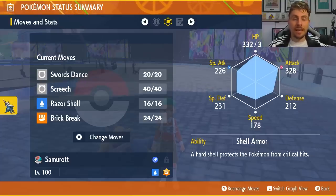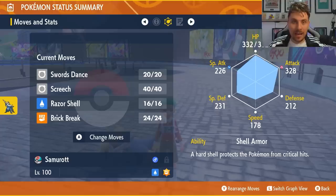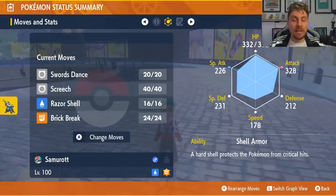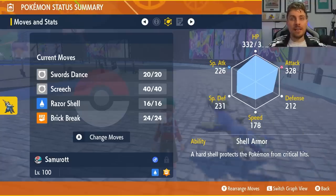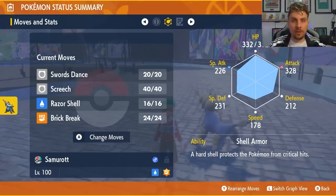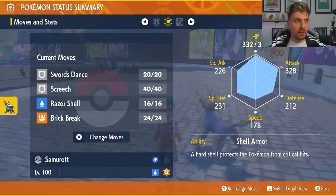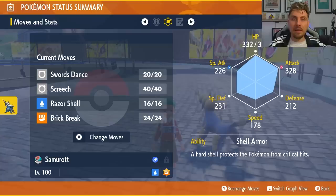The nature chosen for this Samurott is Adamant, just to maximize our damage output. The basic premise of this moveset is to Screech primarily — you want to reduce the defense stat of Inteleon as soon as you can. Just bear in mind that when the shield goes up you're not going to be able to use Screech or lower the defenses anymore. This is where Razor Shell comes in, with a 50% chance to lower defense every time you use it, so this will work through the shield as well. After getting at least one Screech off, start Swords Dancing and boosting your own attack stats. You want to primarily try to get to about plus six using three Swords Dances, then start utilizing Brick Break.